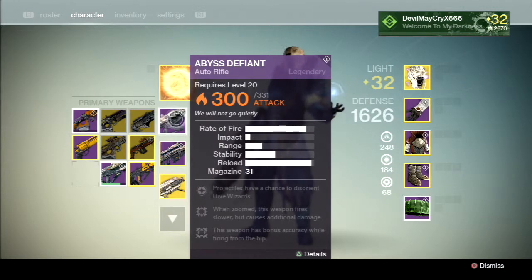We got high Rate of Fire — it's one of those auto rifles with a high Rate of Fire, almost like the one from the Venus Raid, the Atheon's Epilogue. High Rate of Fire, and the impact seems okay for a high Rate of Fire weapon. Not that good range. Stability seems okay. Very good reload, and the magazine is almost all the way up at 31.